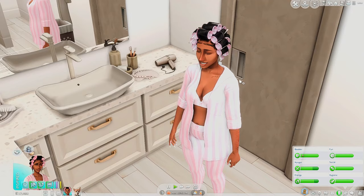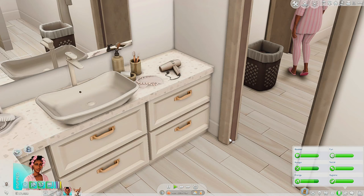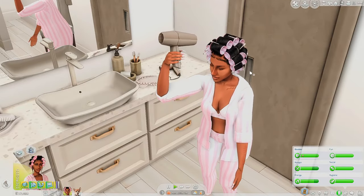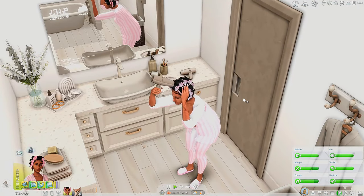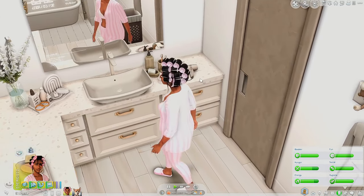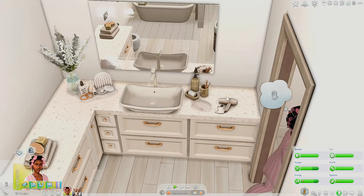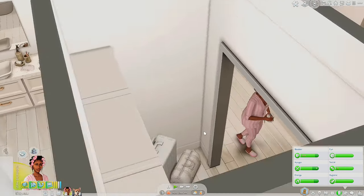We just took a shower and now it's time to do our hair. She's going to use this hair dryer made by Zip Zip Creation, but this is only functional with the Bathroom Clutter Kit — you need to have that kit to use it. There's also another functional skincare product you're able to use as well. The little hair drying animation is so cute — she can literally blow dry her hair anywhere, she doesn't have to be in the bathroom.